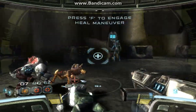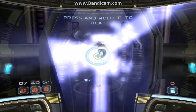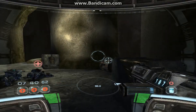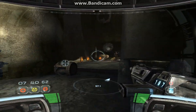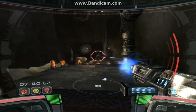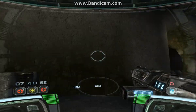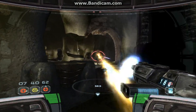Ready for action, sir. Help's on the way. Looks like we're gonna have to make our own bridge — a well-placed bomb at the bottom of the spire might create a bridge.